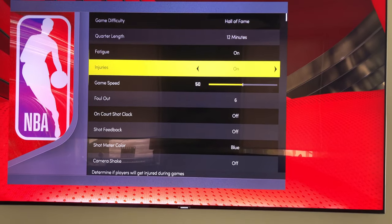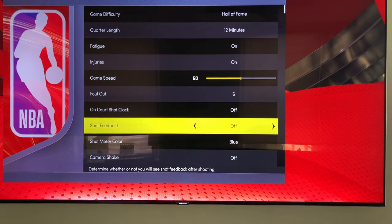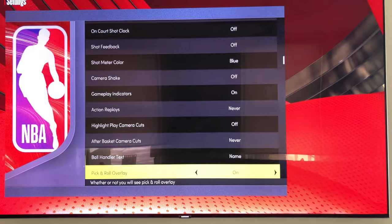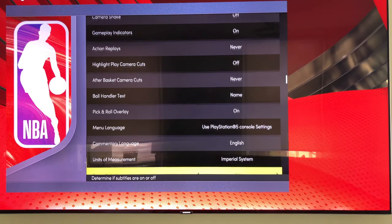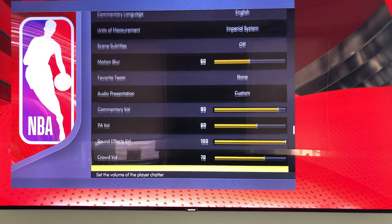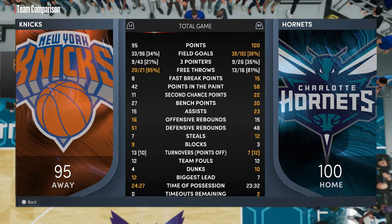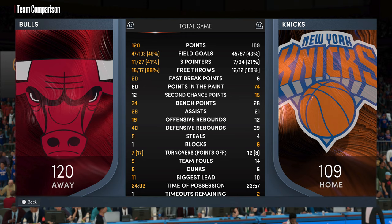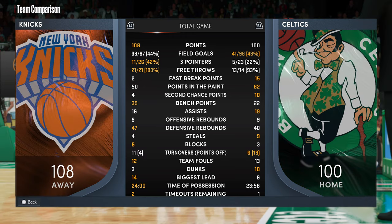Now to the main settings — I apologize for the bad video quality. 2K doesn't allow you to record in-game main settings, so I use my phone to do it. You can just do your own thing here. As promised, here are some of the box scores from the most recent games of my version 1.3 set. I'm testing a lot and seeing a lot of improvements, especially with free throws and fouls. You guys got to give it a try yourself and let me know what you think.